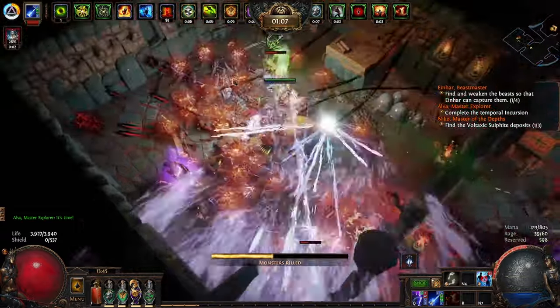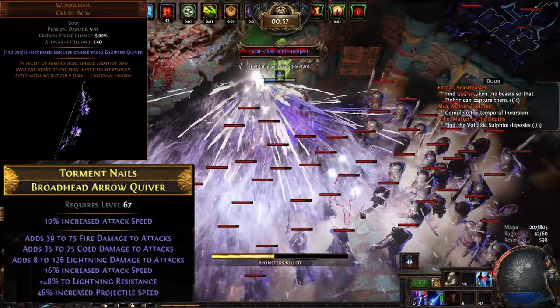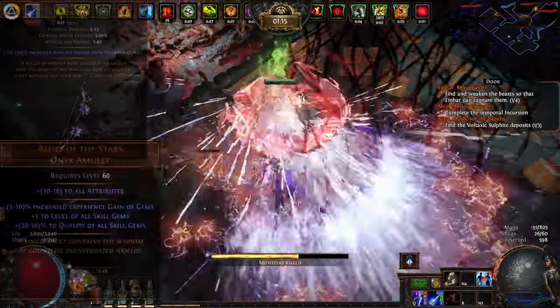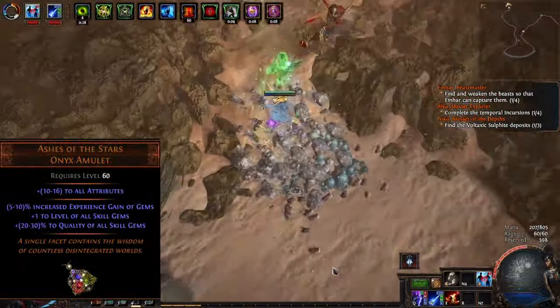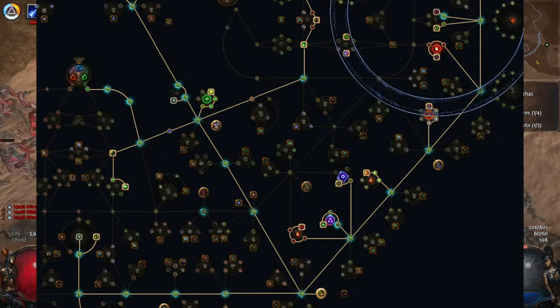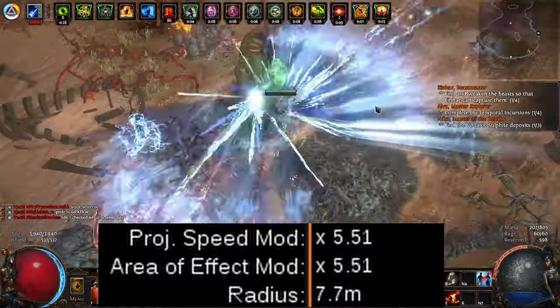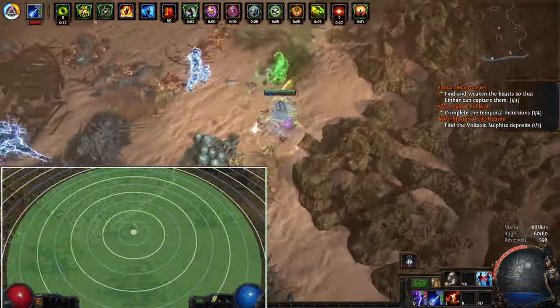So what happens if we take most of the projectile speed on the tree, use a Widowhail to buff an Elix and projectile speed quiver, use Ashes of the Stars to buff up Galvanic Arrow's quality, and tattoo every single dex node to be projectile speed? Well, this happens: 550% increased projectile speed. The area of effect goes off the screen.